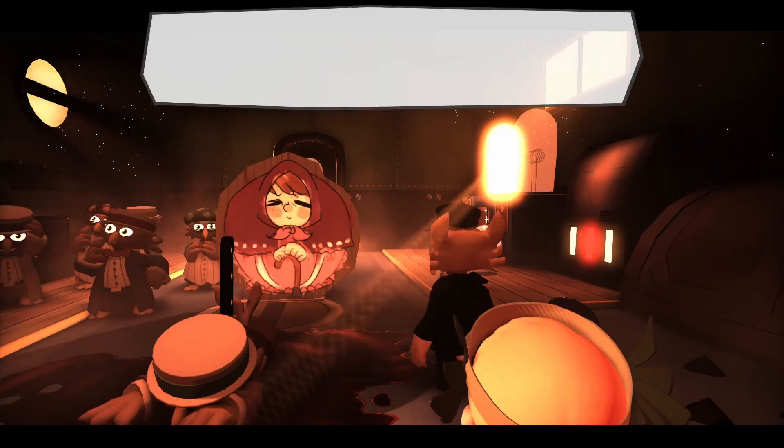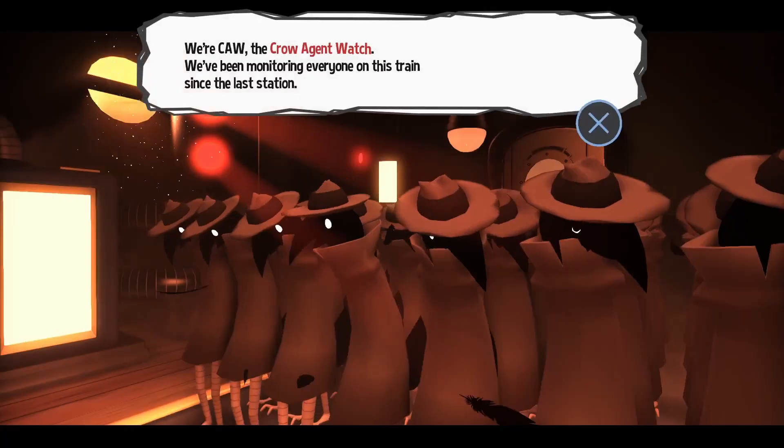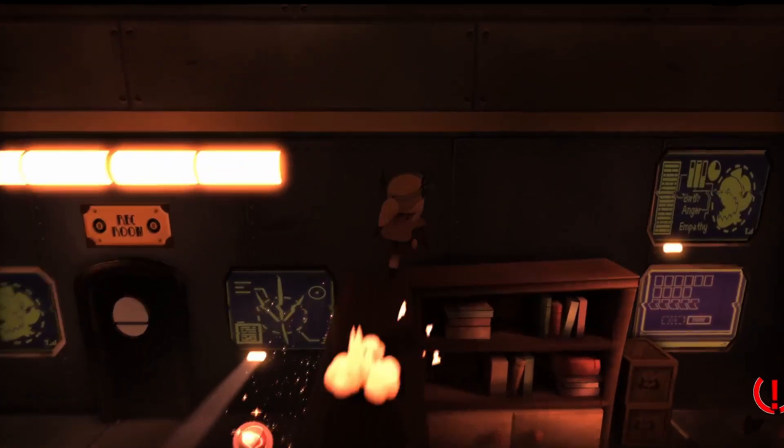The first one that would come to mind for most people is Trainrush. Trainrush is made to be fast, but before you have to do Murder on the Al Express. The thing is, Hat in Time has become so optimized that speedrunners can do most levels in about 40 seconds.